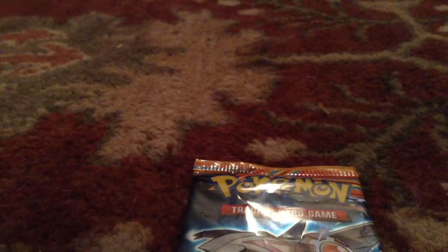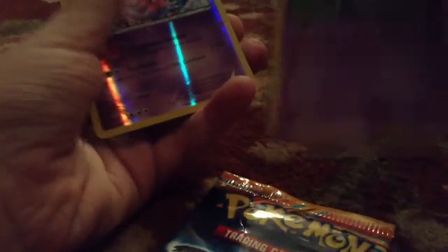Here we got First Pack. I put them in order so I don't mess up the spacing. We got Glalie, Fossil Plume, Plume Fossil, Shellgon, Serskit, Aeron, Drifloon, Kangaskhan, Thro, Azelf, and Mushara.